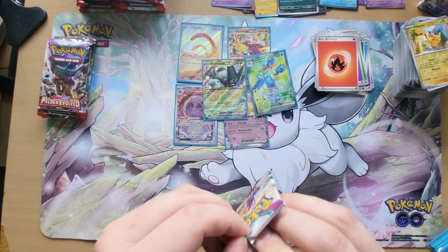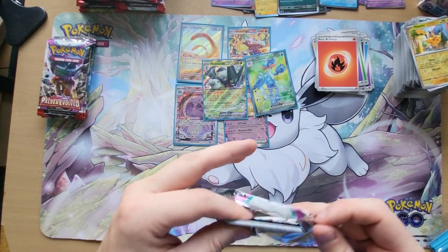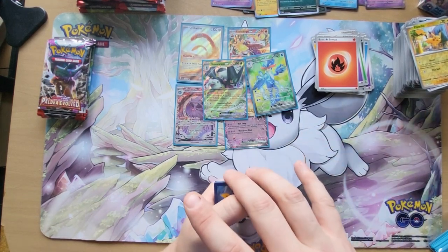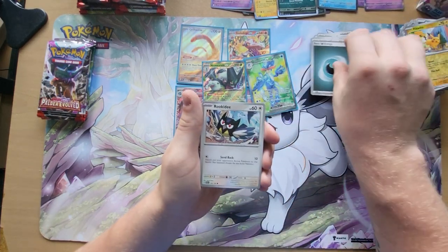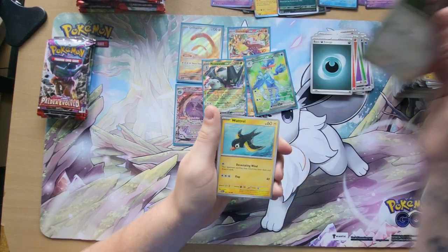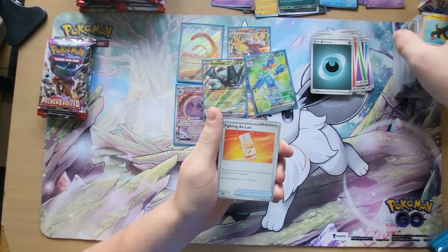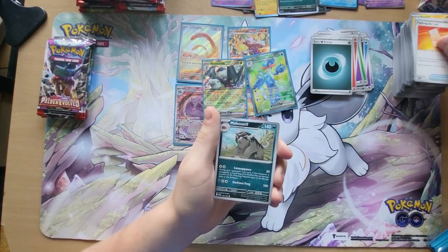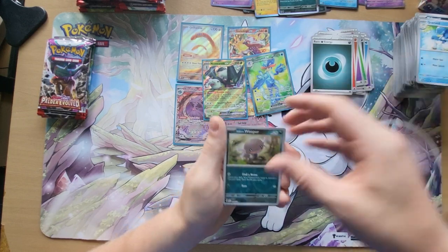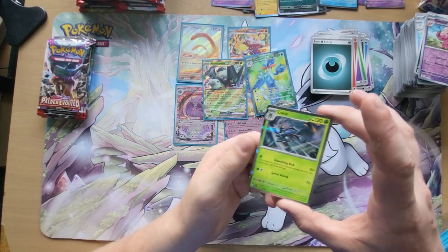So these are the last four packs I'm going to open — the other 32 I'm going to send away shortly after this video. We have Water Energy, Rookie Day, Pikachu, Slakoth, Wattrel, Fighting On Late, Mabostiff, a Quaxcavel, a Reverse Holo Paldean Whooper, Reverse Holo Tinkatuff, and our Holographic Luvdisc.